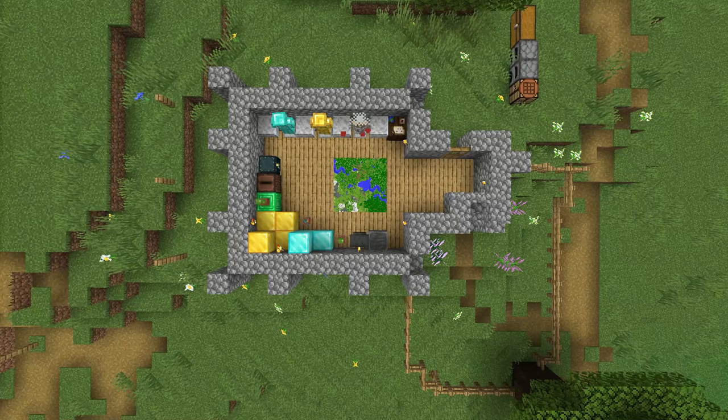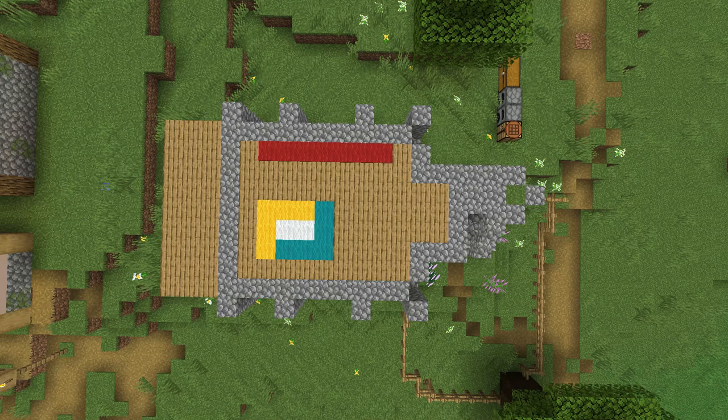Taking a look at the second layer up, it's very similar — pretty much you're going to bring everything up one block. Put in some stair blocks for the crenellation moldings on the front side near those pillars, extend the staircase up another block for the front door, and lastly don't forget to put in those pillars for the deck on the back side.